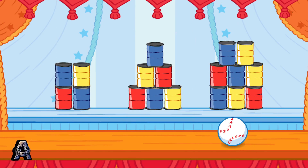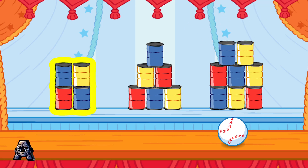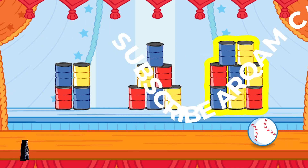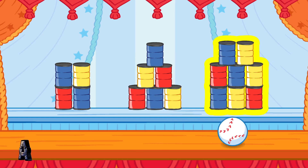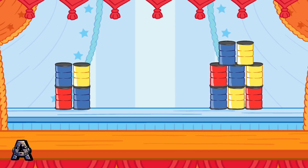Let's do that again. Knock down the stack that has six cans. To choose a stack of cans to knock down, tilt the Wii Remote back and forth, then jump. Eight? That stack doesn't have the right number of cans. Knock down the stack that has six cans. Keep trying. That's it! You knocked down the stack that had six cans!